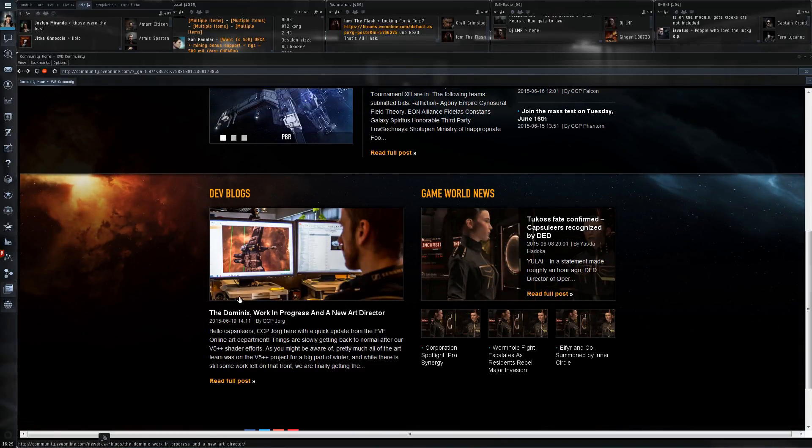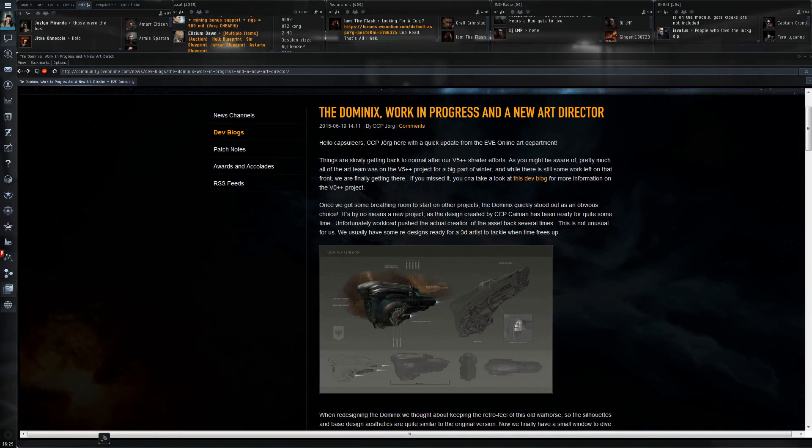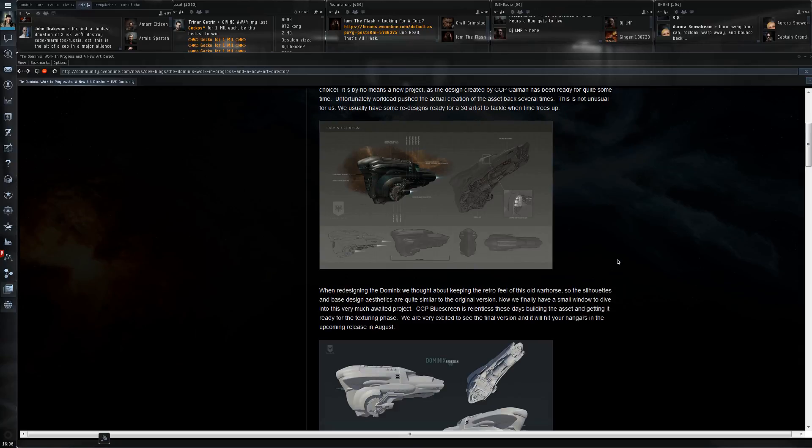Let's find the dev blog. Here we go - 'Dominix Work in Progress and a New Art Director.' CCP York is gonna take over. He's actually already been working at CCP for eight years and has been doing quite a bit, from Tick Trees to all of the Thrasher redesigns and all the recent ones as well. It's good to know he's got a lot of experience.